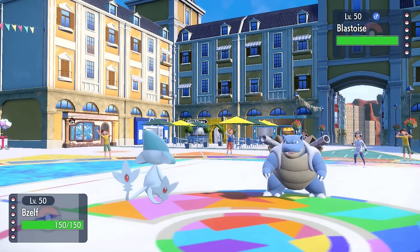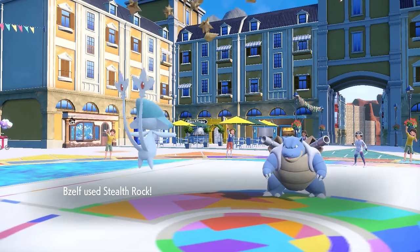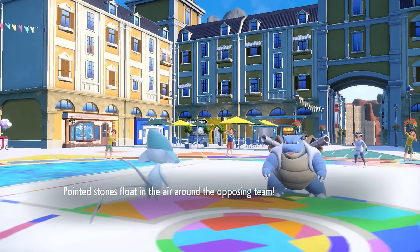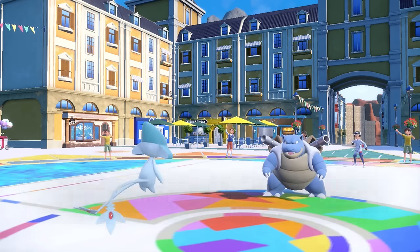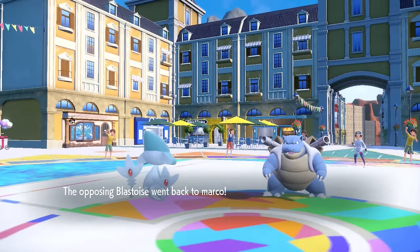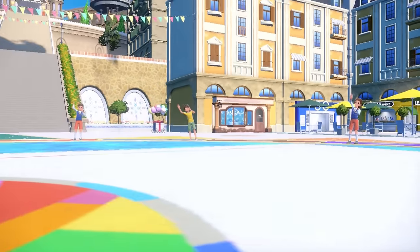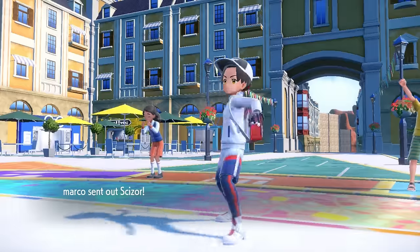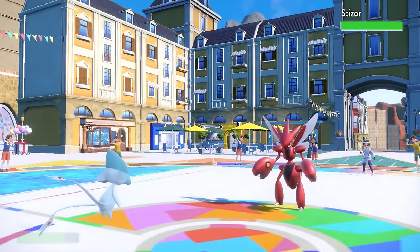I can at least then get an Energy Ball off on it for some nice chip, and I'm not super worried about a turn one Shell Smash. I go ahead and set up those rocks, and this thing actually ends up going for the Flip Turn, so they're going to end up breaking my Focus Sash, which is kind of annoying, but it also does give us a little bit of a look-see on what kind of Blastoise we're working with here.